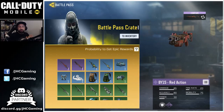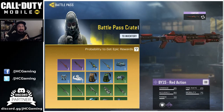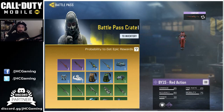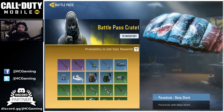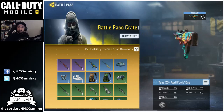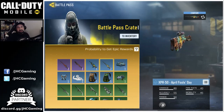Now these crates have really cool rewards but the epics are super rare — less than 1%. But the rares are awesome. There's a very nice shark parachute — my buddy Gold Lion got it. But also the April Fool skin. These are super nice also. Let's get lucky guys.